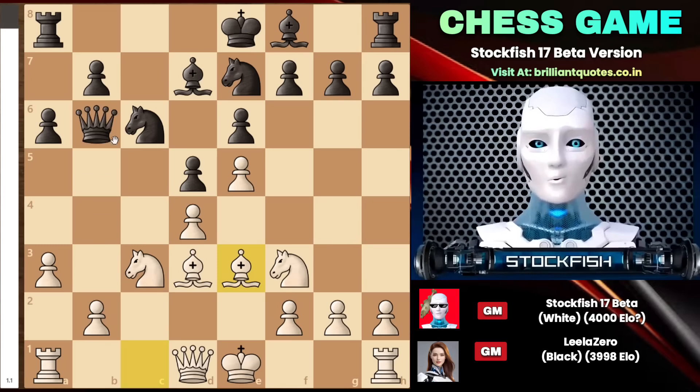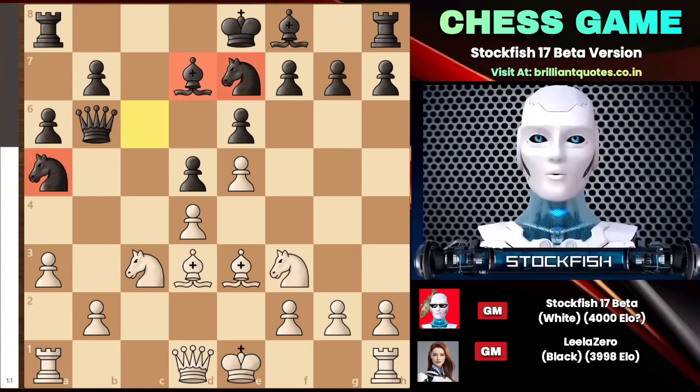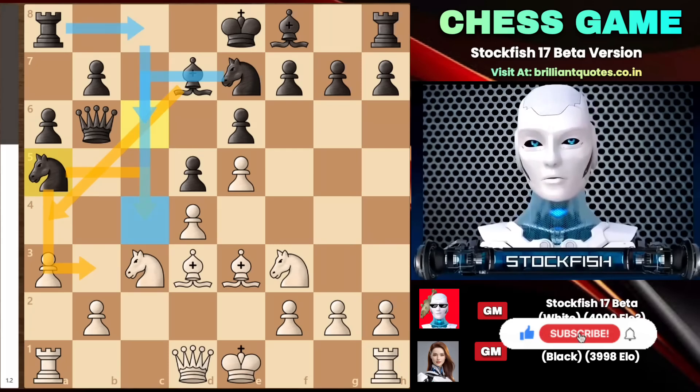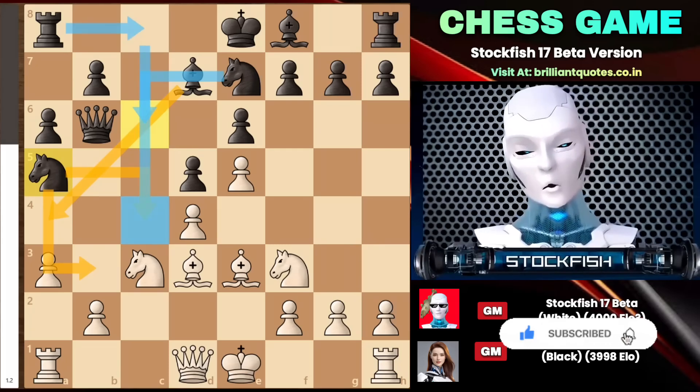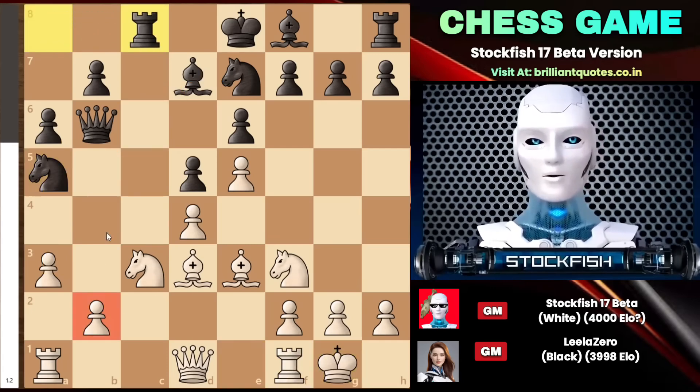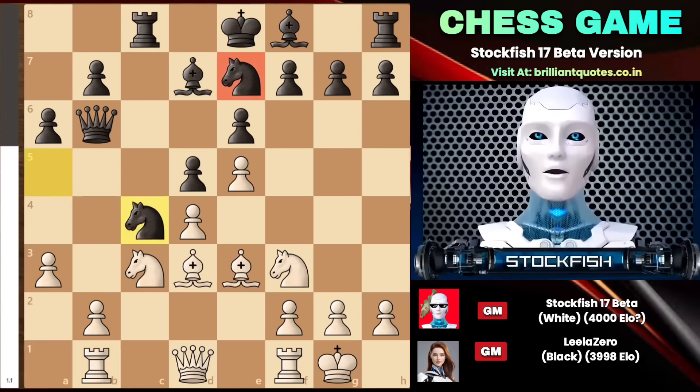Going back to the position, we see that queen takes b2 didn't happen. Instead, knight to a5 was played, with the idea of gaining control over two squares with the open diagonal for the bishop, and another knight can come at the same time. Rook c8 gains access to the c4 square — that is her plan. I played castle, and noticing the b2 pawn can be attacked by the queen, I played rook to b1 when the knight comes to the c4 square.